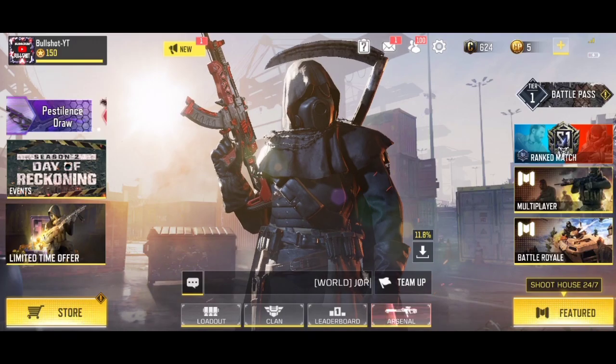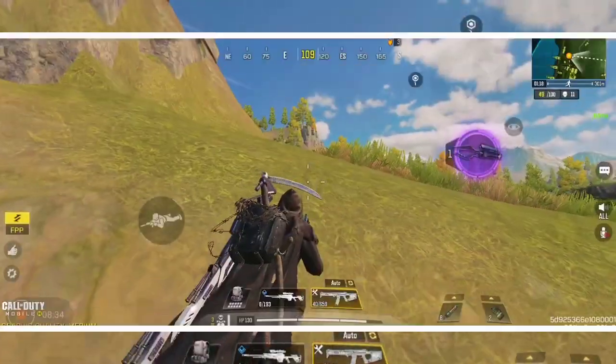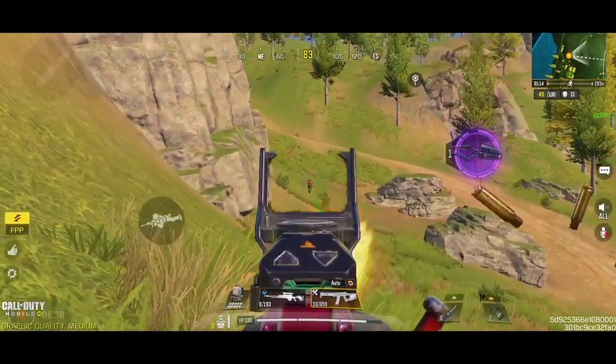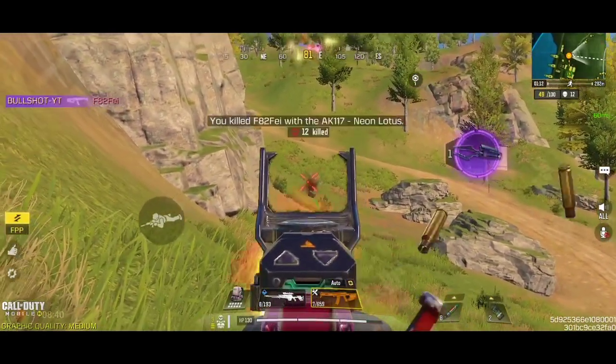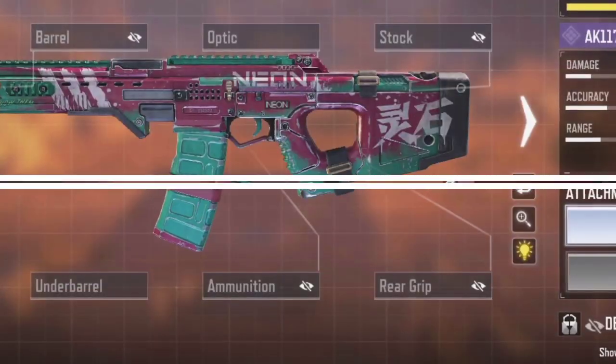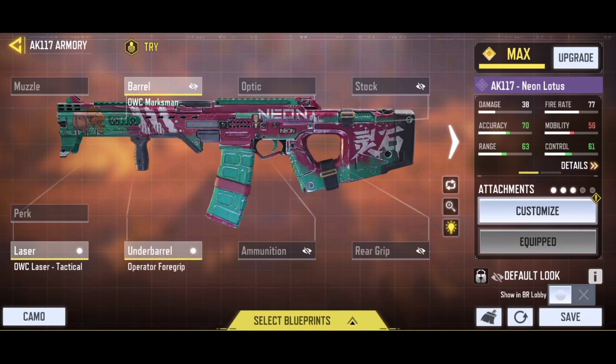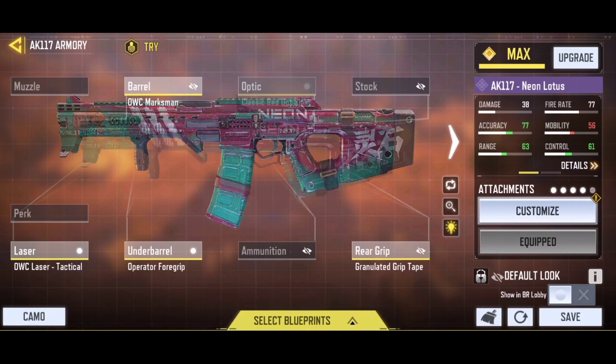The second loadout is also focused on long range combats but has a little bit higher mobility than the previous one. This custom variant of the AK-117 also has a Classic Red Dot sight. We are going to start with the OWC Marksman barrel and the OWC Laser Tactical, just like the previous build. Then add the Operator Foregrip — this under barrel is the best choice for vertical recoil management. Now add the Granulated Grip Tape, and lastly add the Classic Red Dot sight.